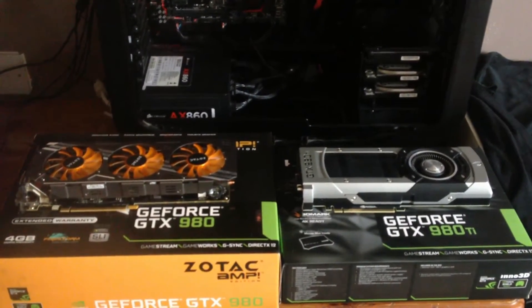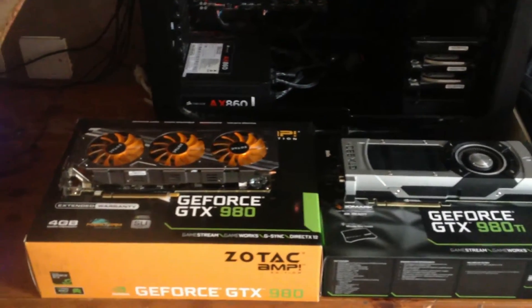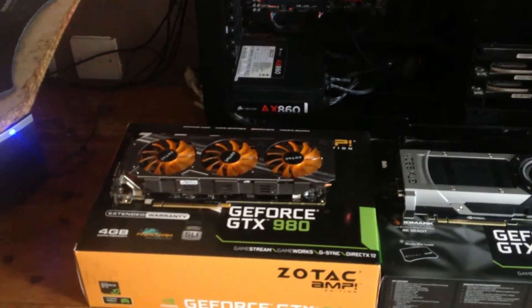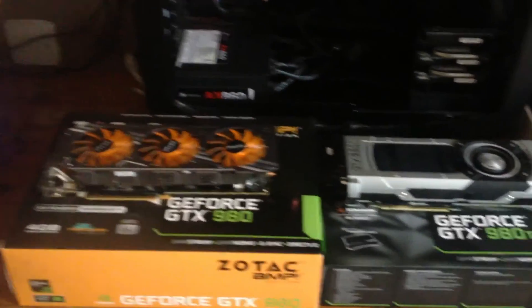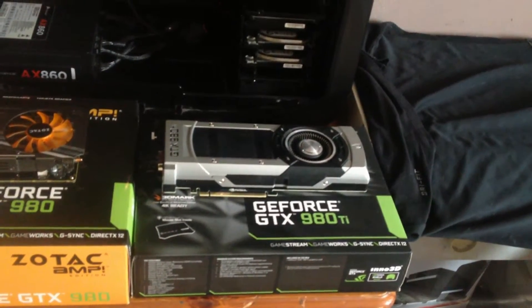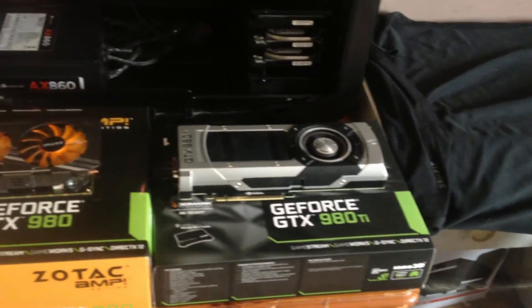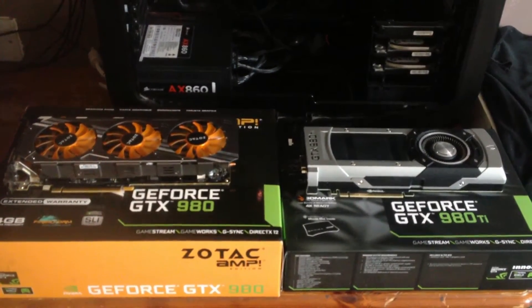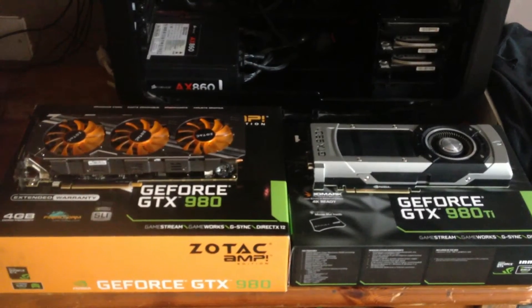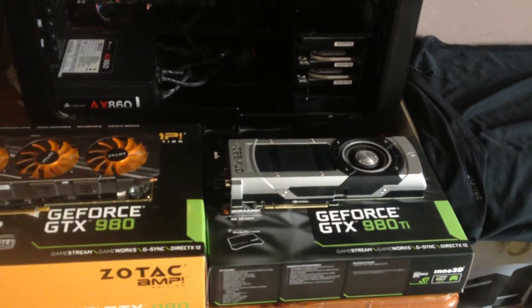Here's a quick look at the cards I'm going to be using for this comparison. On my left I'm using the Zotac AMP Edition GTX 980, which uses a tri-fan design. On my right I'm using an Inno3D GTX 980 Ti with a reference design. Let's see if an overclocked GTX 980 can match a stock GTX 980 Ti.